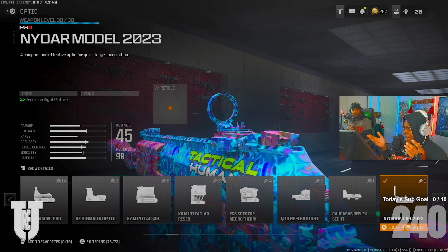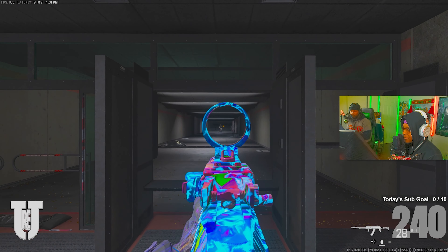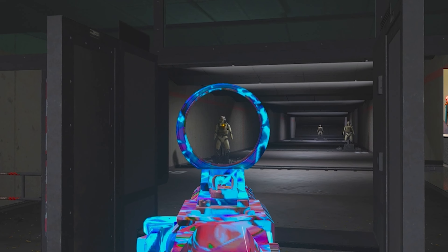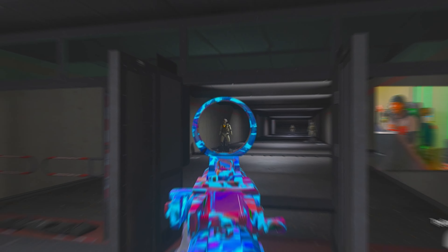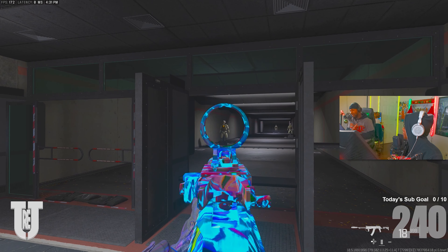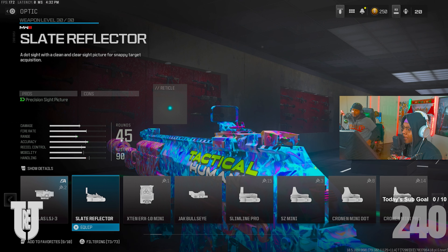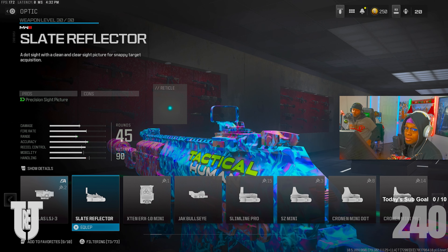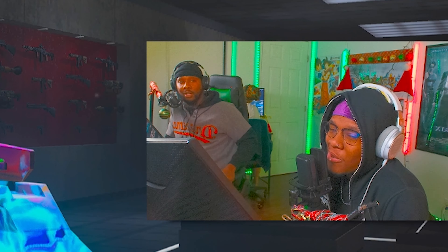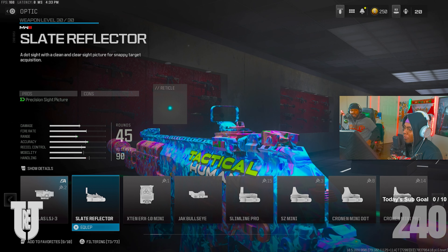Number four, the Nadir Model 2023. The Slate is essentially the rectangular version of this one. This sight really grew on me back in Vanguard. There's a debate between the Slate, the ELO, or the Nadir Model — but the focus point on what you're shooting at is so strong it's hard to compete with this scope, honestly. This might be the best one.